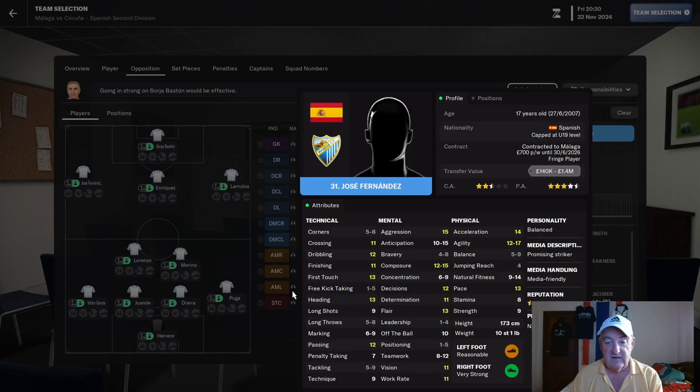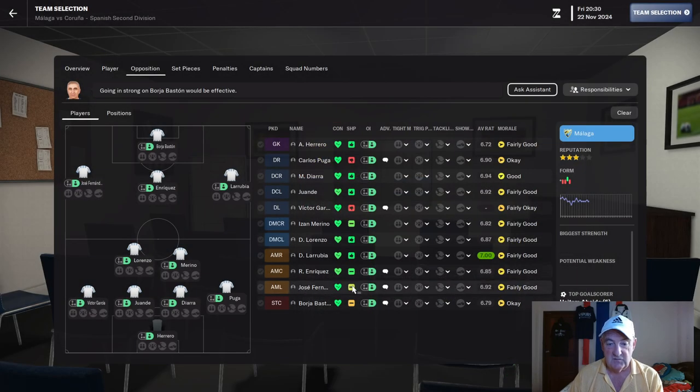This guy — bravery 4 to 8, so he's going to be around 6 bravery. These are the sort of guys that are not going to put 100% into a tackle. So we move over and we tackle this guy hard. Let's carry on up the list.